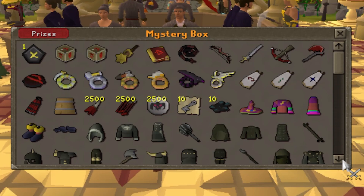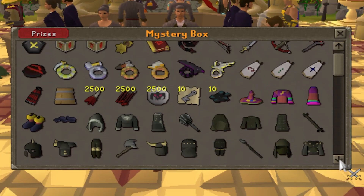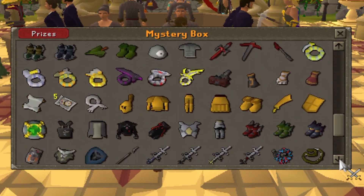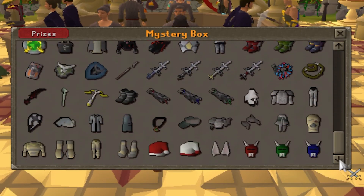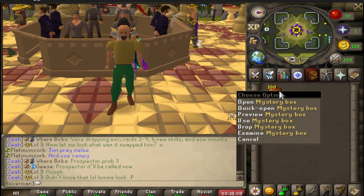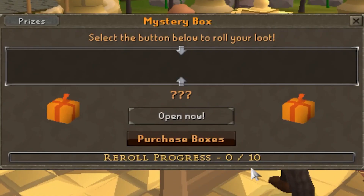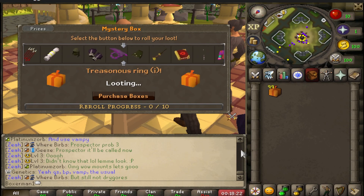Starting off on the regular M-Boxes. Not a bad drop table at all — there is actually quite a bit that you can get from these. I am not going to pull everything; it is just a small sim of 100 each. These M-Boxes are 500 coins each. And without further ado — re-roll progress, I am not going to re-roll any boxes. But we spin to win, right?